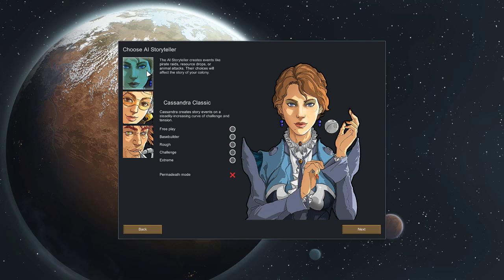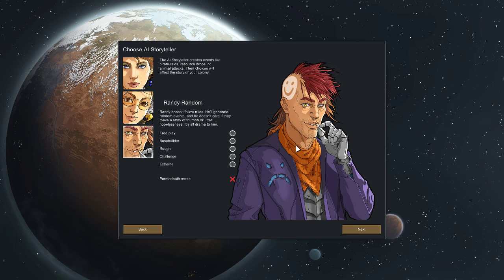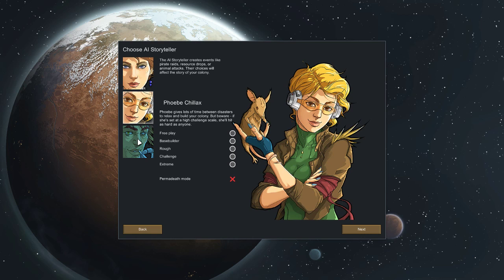The AI storyteller creates events like pirate raids, resource drops, or animal attacks — their choices will affect the story of your colony. Cassandra Classic creates story events on a steadily increasing curve of challenge and tension. Phoebe Chillax gives a lot of time between disasters to relax and build your colony, but beware — if she's set to a high challenge scale she'll hit as hard as anyone. Randy Random doesn't follow rules, he'll generate random events and doesn't care if they make a story of triumph or utter hopelessness — it's all drama to him. I guess Cassandra makes more sense. One of the three is recommended for newbies but it doesn't say which one.